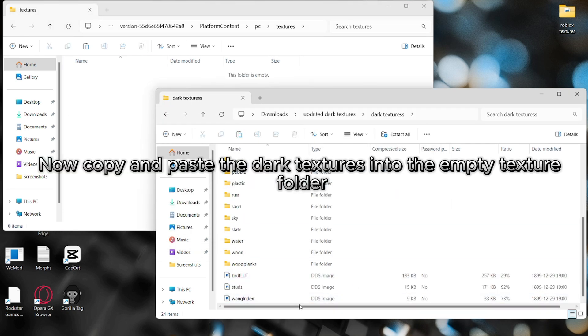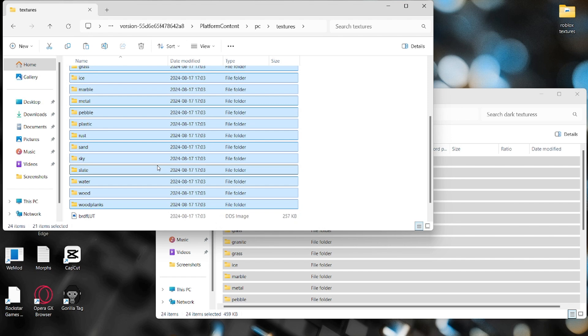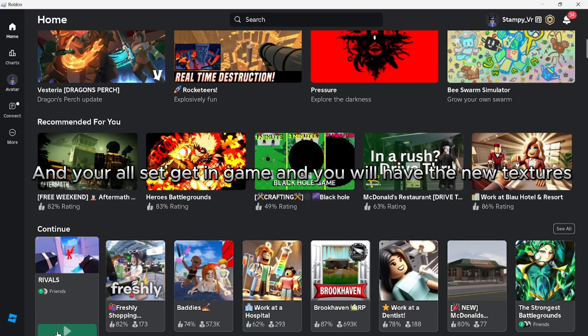Now copy and paste the dark textures into the empty texture folder. And you're all set — get in game and you will have the new textures.